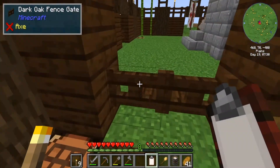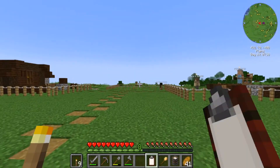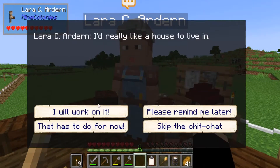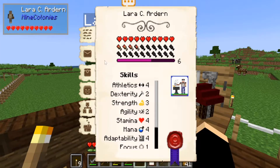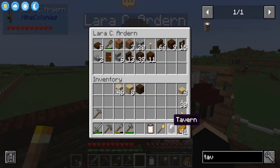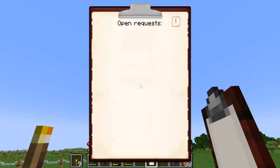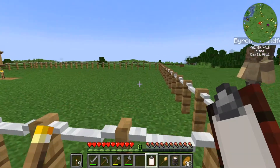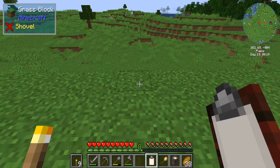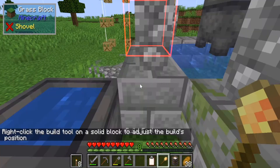That should be the last of what Lara needs. I think I want to set the tavern up just behind the town hall. Open requests, give her them — she's got no food? There you go, have some food. Done. Let's go over, get the build tool ready, and I'm starting on this one going down here. I'll probably have to fill a few holes in.